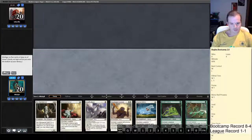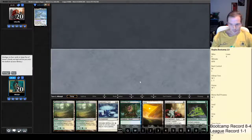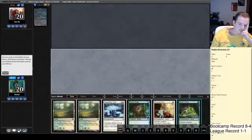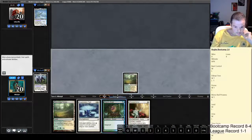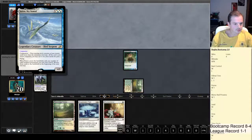Two bad hands here — going to have to go to five. Opponent also has a Companion. We're going to keep this. We'll bottom the Plains and the Spider Umbra, keep the Suppression Field because it could be good here. It looks like my opponent is some sort of Flicker deck or something. Noble Hierarch — yep, Noble Hierarch's a card.